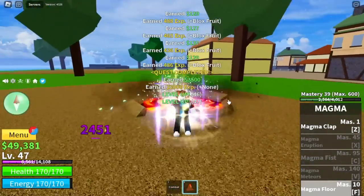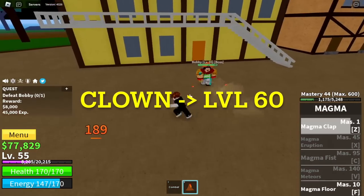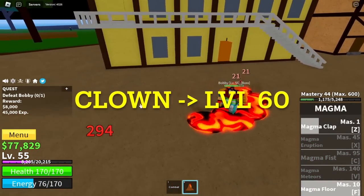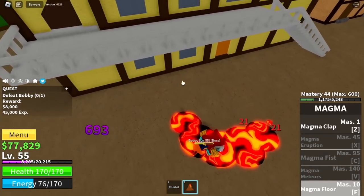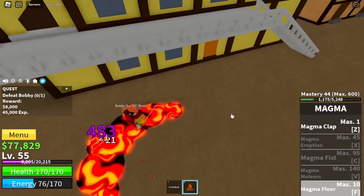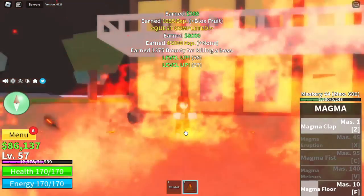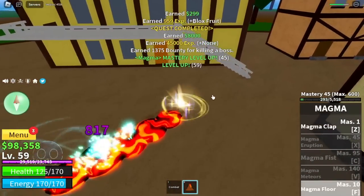You're gonna grind here until you reach level 55. And after that, Buggy the Clown. I'm gonna show you how to defeat it — just use F skill. Check it out: F skill, there you go. Very easy. This Magma Floor is so OP early in the game. You're gonna do server hop here with Buggy the Clown until you reach level 60.